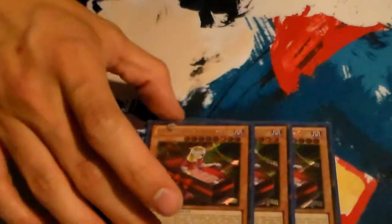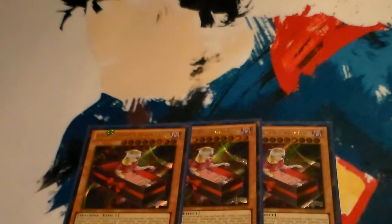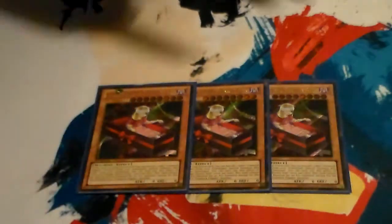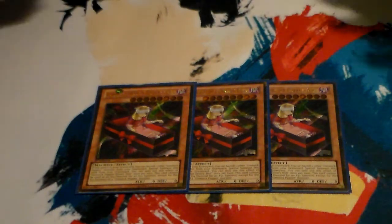So yeah, they're relatively weak — it's an extra deck based deck. Without further ado, let's get into the deck profile. You run 3 Gimmick Puppet Dreary Dolls. She is one of the easiest level 8s to get out because she can easily special summon from the graveyard. It's once per turn, but she's generally the main monster within the deck.